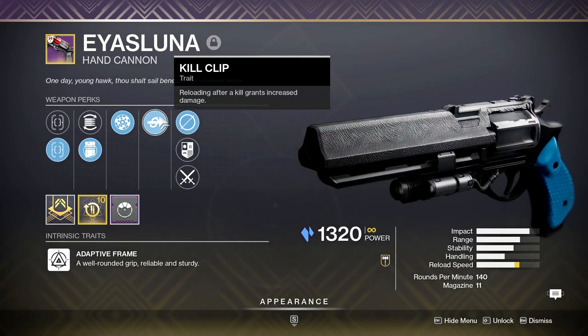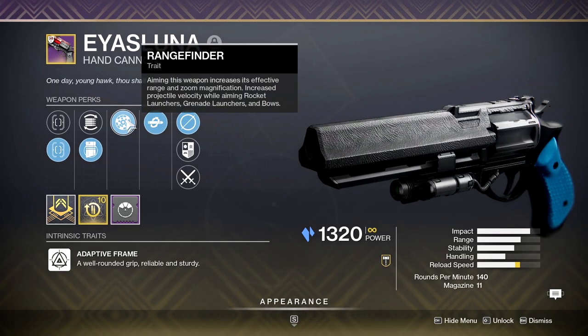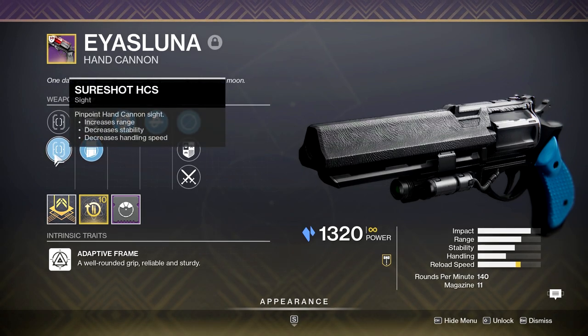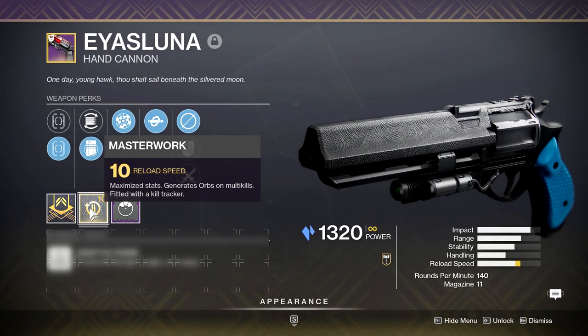Quickly, for those new to the game — and yes there are new people in the game — Kill Clip grants a 30% damage buff after every kill and reload. Range Finder improves your weapon range, but it also adds additional zoom which not a lot of people know about. I kind of have mixed feelings about it — I find it throws off my aim in close quarter gunfights.